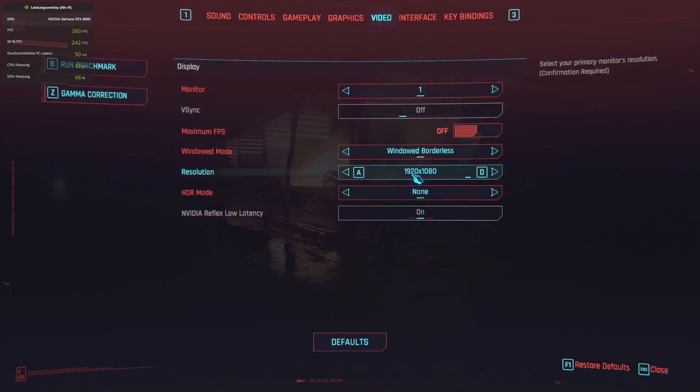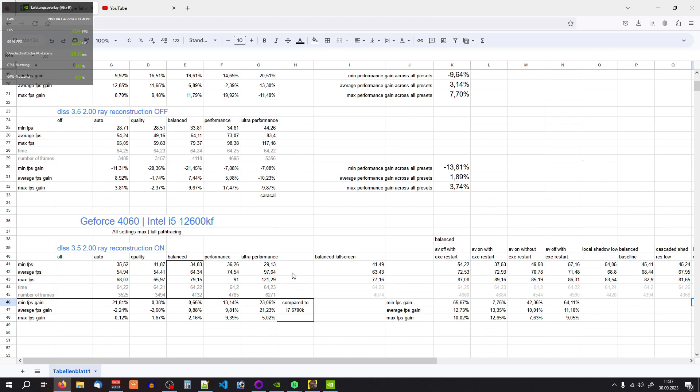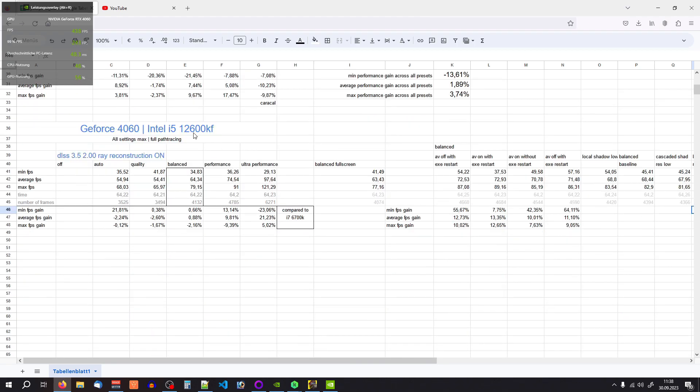I'm playing at 1080 resolution. Until yesterday I had an Intel i7-6700K — a really old CPU. Three weeks ago I bought a 4060 and benchmarked on version 1.63 and 2.0 when it came out, then benchmarked again today with a current mid-range CPU and the same graphics card. The measured FPS in the benchmark is within one frame of my seven-year-old CPU. The 4060 does provide playable FPS — in most parts of the game I get up to 100 FPS, though in the most demanding parts of Dogtown it can drop down to 30-40.